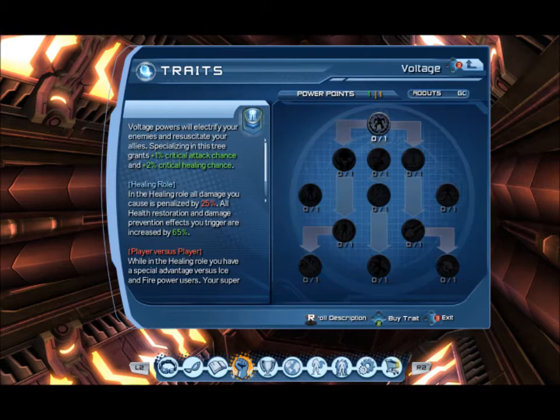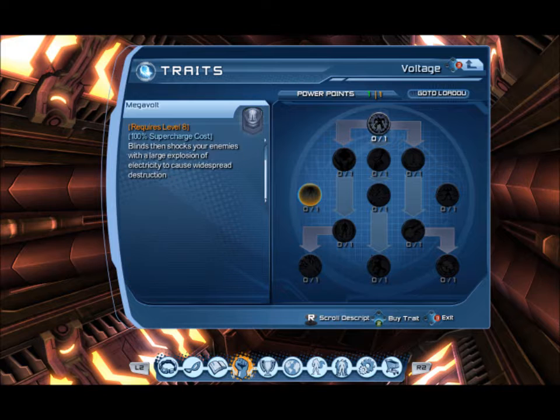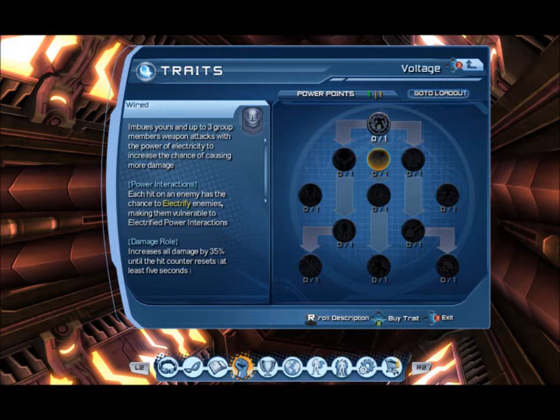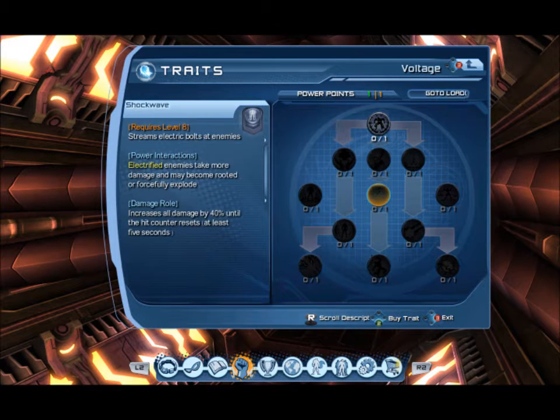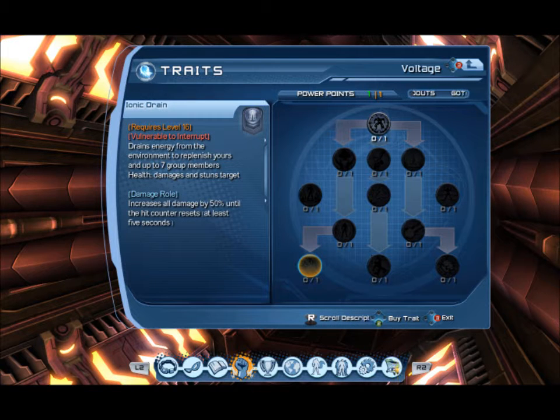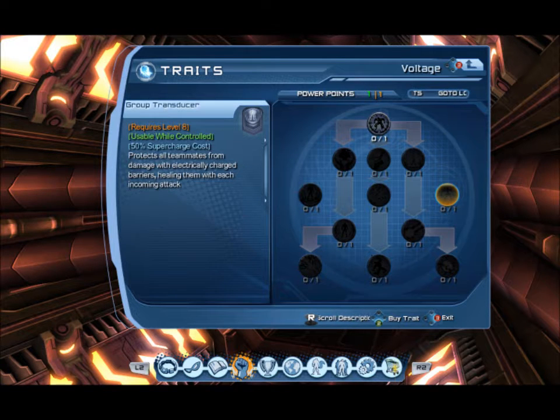So there's Voltage and Amperage. Let's see what Voltage does. You do less damage and healing, and that player versus player bonus looks quite impressive — you can increase your damage by 70% and you can easily beat fire and ice. I'm going to scroll through each of these powers and you can pause the video at certain points if you want to read them. This seems to be quite damage focused by the looks of it.